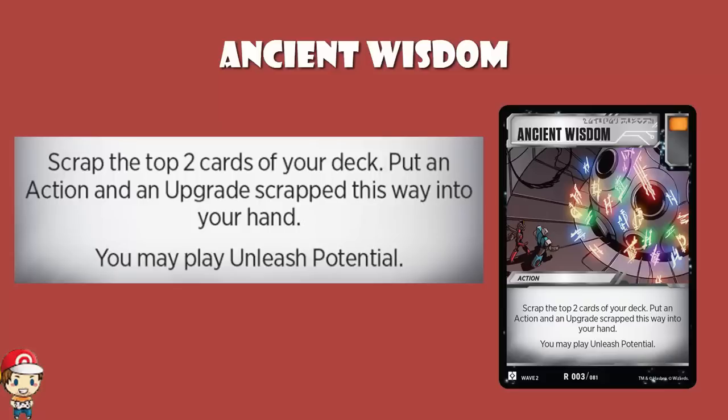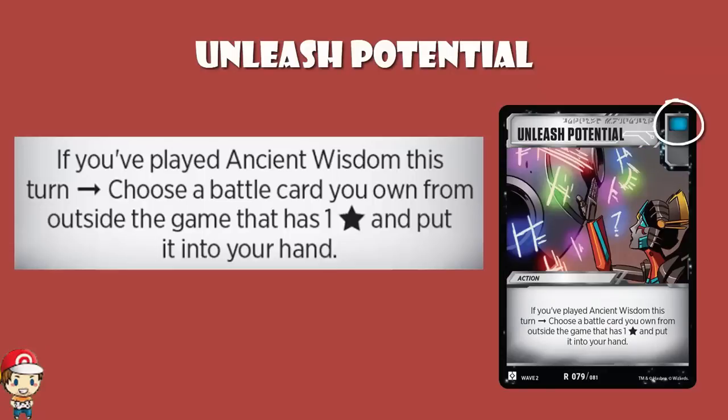What's really exciting is that you may play Unleash Potential. It's got a blue icon and you cannot play it on its own — well, you can, but it just doesn't do anything. But if you've played Ancient Wisdom this turn, you choose a battle card you own from outside the game that has one star and put it into your hand. This is a bit of future-proofing — at the moment in Wave 2 the only star battle cards we have are one-star, but there's nothing to stop two-star or more being introduced in the future.